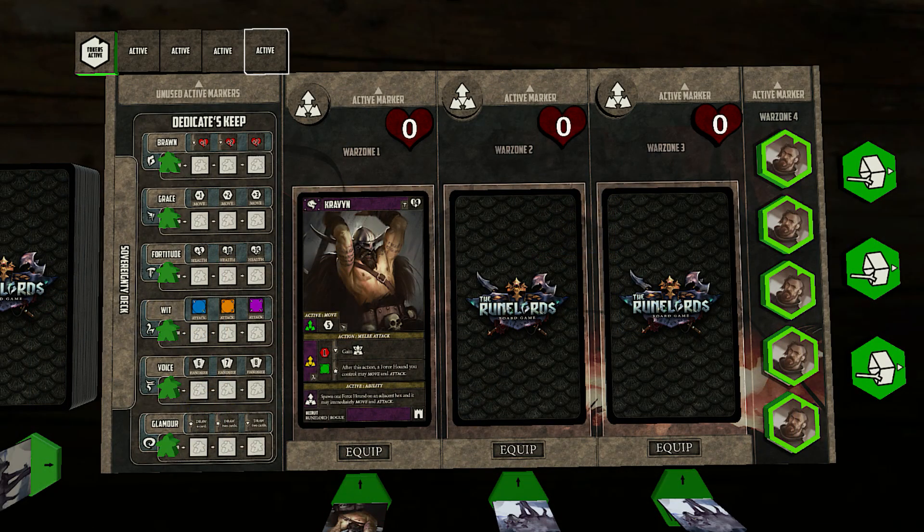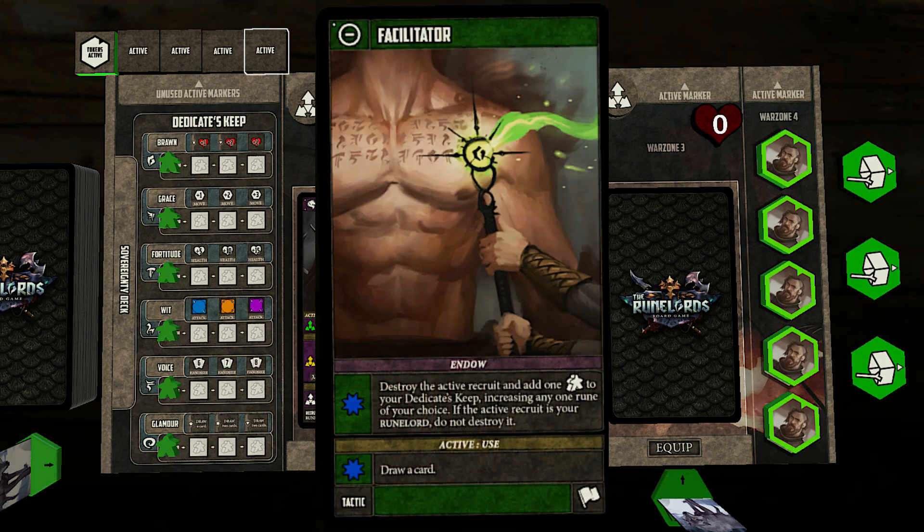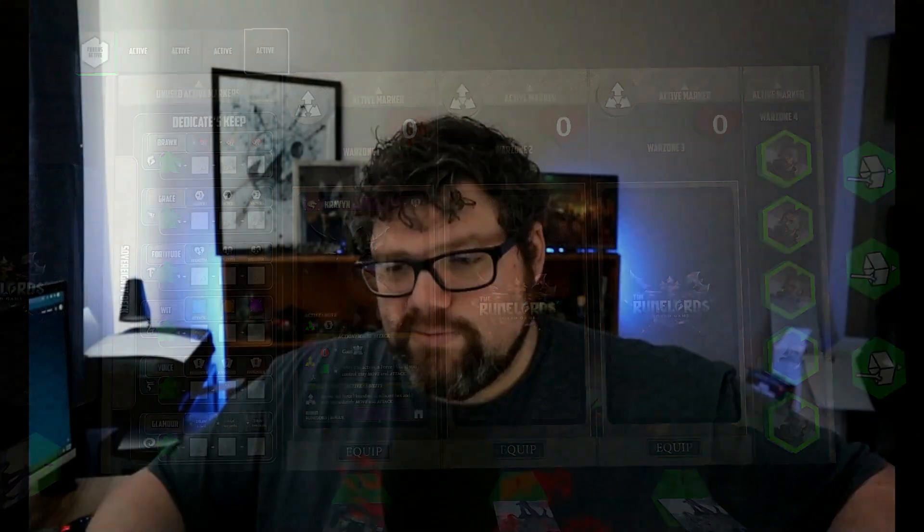The second thing I like is that you get to level them up in real time. Next to your Runelord's card section there's a little table with a bunch of traits, and these traits can get leveled up very easily just by discarding a special card known as the Facilitator. When you start the game your Runelord is a normal person with some decent attack profiles, but by the end they could be like a god of war, accumulating all these abilities.